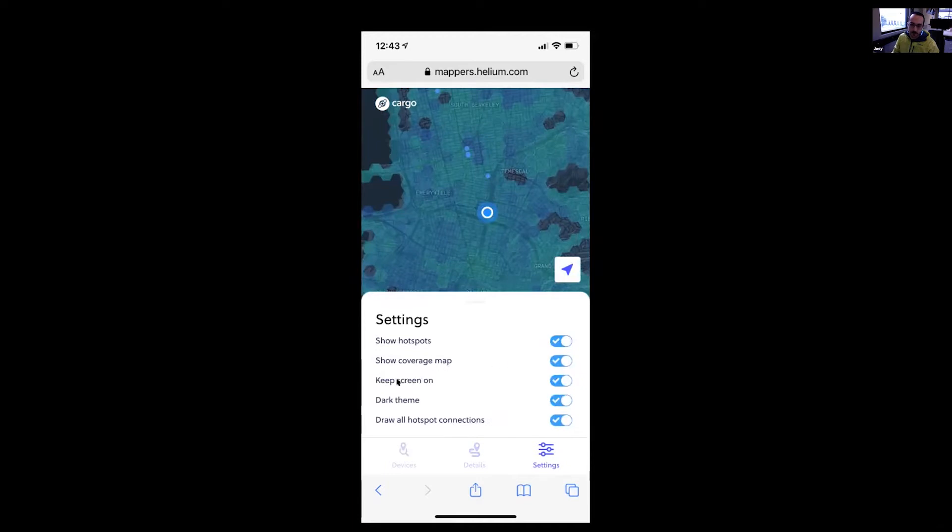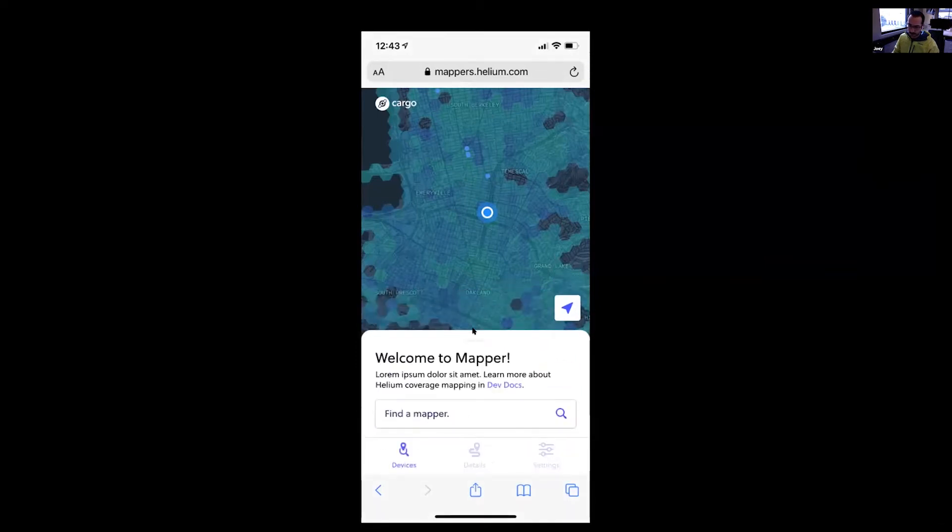There are some basic settings: always show the hot spots, show the coverage map, keeping the screen on — I think that would be a great feature so it's not always dimming on you — dark theme for nighttime driving, and playing around with the idea of being able to see all of the connections. This was a first pass at rethinking what a UI could be specifically as a mapper tool, built on Cargo.